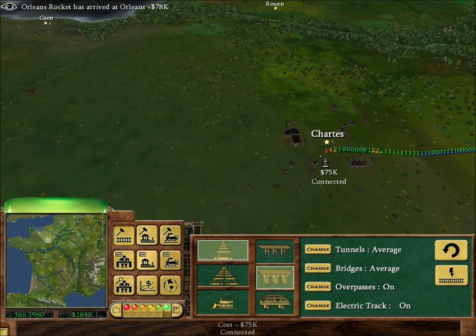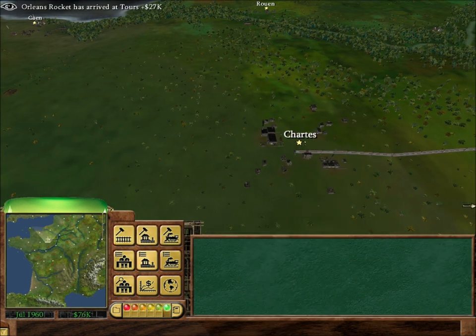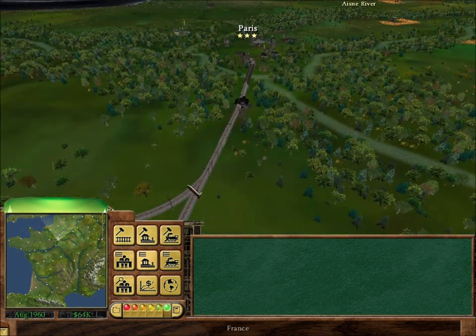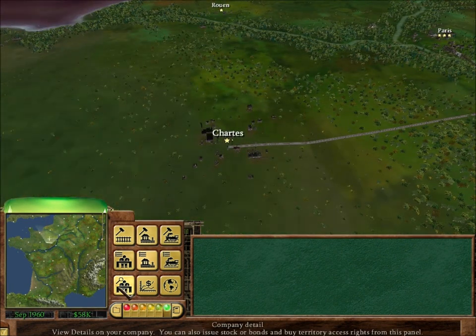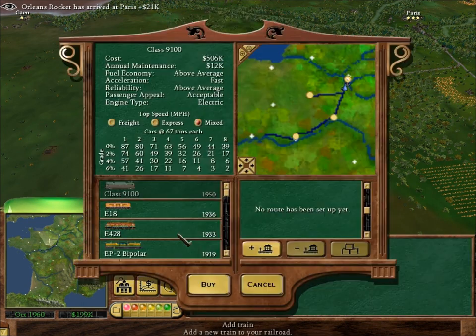So all we're going to do is drag this over here and build a brand new station. You want to make sure you've included these service stops here, so both trains are getting serviced — those will cost more money. Right, can we start? Yes, we can. That's brilliant, that just fits in nicely.